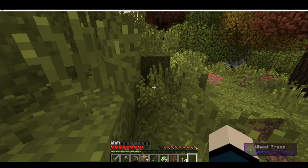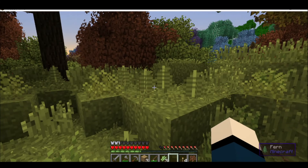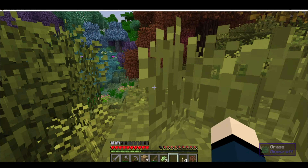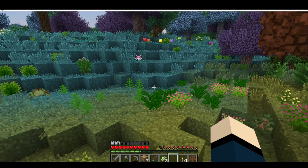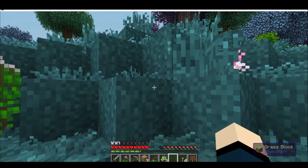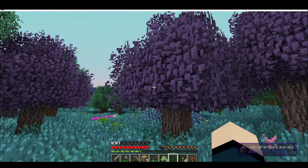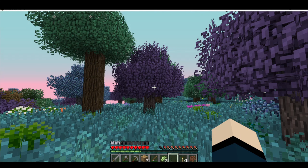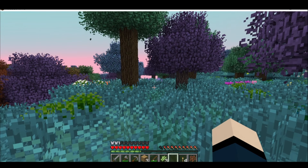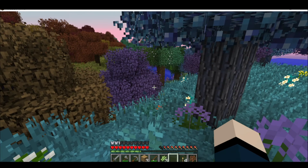I found a maple sapling. I'm wondering if I can use it for maple syrup, though I think it's from a different mod pack. And then I found this cool biome — it's got jacaranda trees and it's called the mystic grove. I really like the blue grass. I think that's really cool.